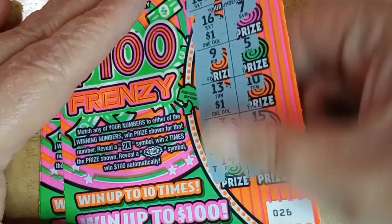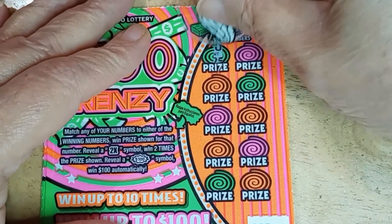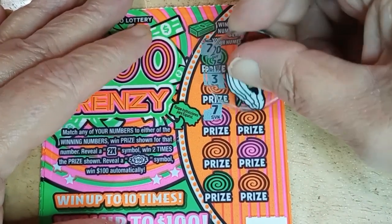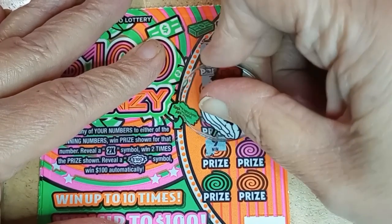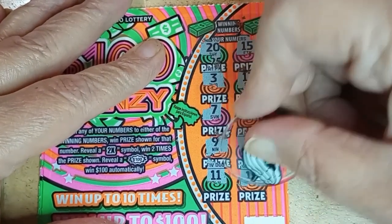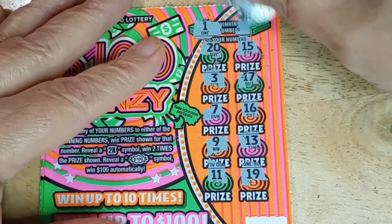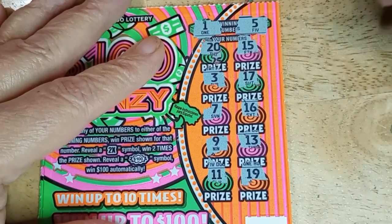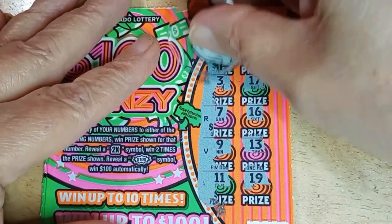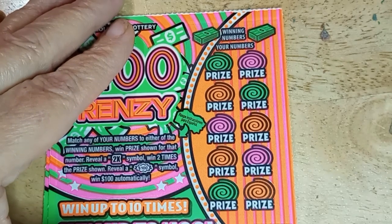T-W-O. Gotta win. Come on — that burst has got to be in here someplace. Somebody's got to get them, why not me? 20, 15, 3, 17, 7, 16, niner, 13. Come on, burst. Legs 11 and 19. No burst. Matchy — little one. We don't have little one, and the other one is five. Nope, we got 15. Put the one and five together and we'd have a win. So we got another dud. R-V-N.